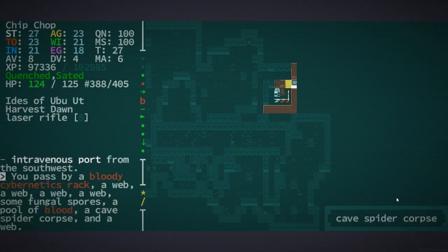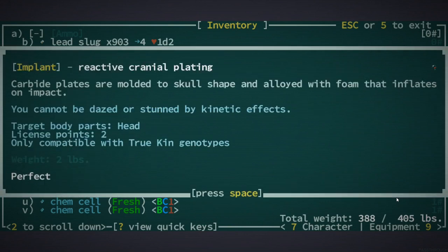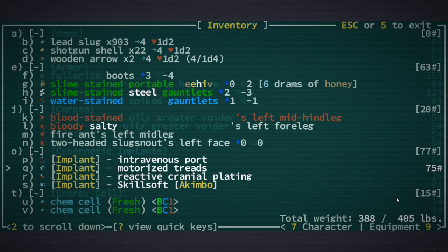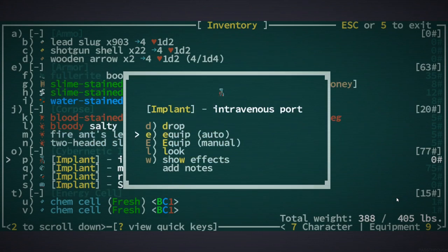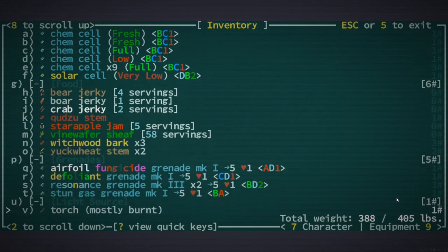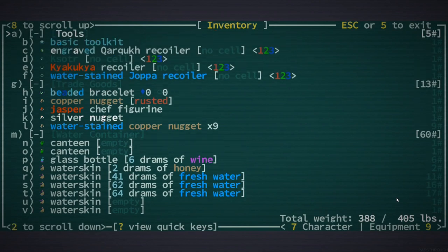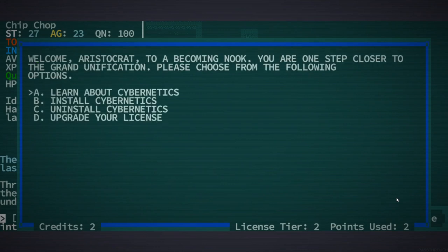I've got some interesting bionics. I don't think I want the kimbo — what does it do? Oh, not being able to be dazed or stunned, that's pretty useful. Motorized trez is permanent, I'm not sure I want that. Intravenous port — oh yeah, I think that would probably be worth it, but I don't think I have three energy chips. Do I have any of them? I don't think so. I am an aristocrat because I'm a True Kin — I'm a human.